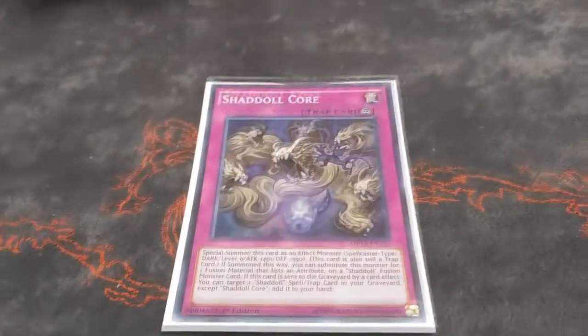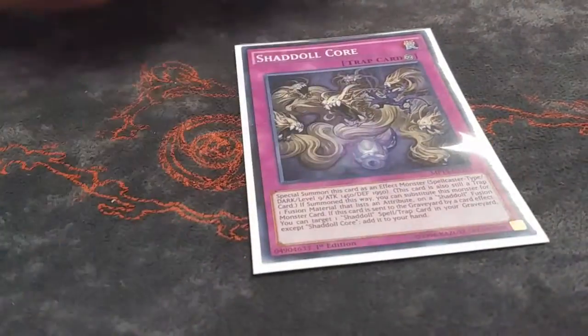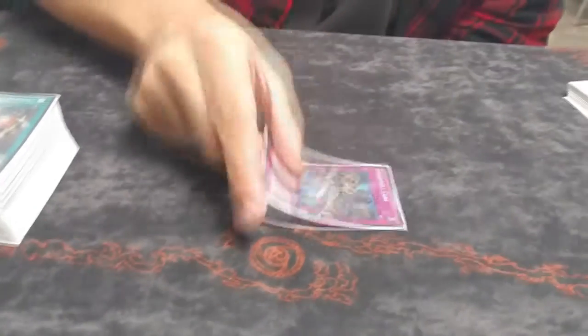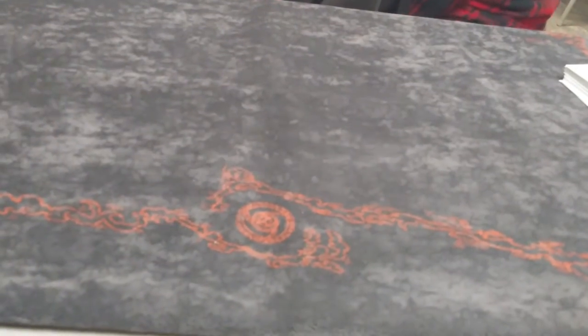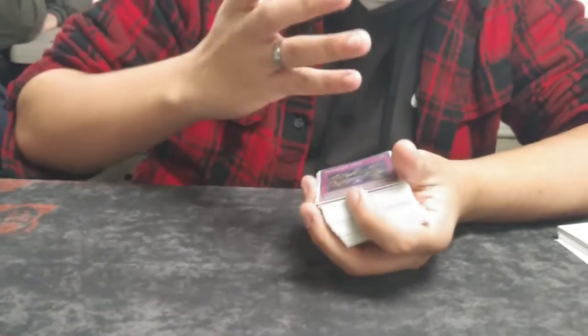The one trap was Core — if you fuse with Squamata and a Light it searches El Shaddoll Fusion by sending Squamata, then Construct sends the fusion so you add El Shaddoll or whatever you need. Also if you brick, it's another Shaddoll monster since its field effect lets you special summon it and it's treated as any attribute for your Shaddoll Fusion. That's the main deck — 47 cards. I haven't decided what to cut because every card is a combo card, and siding is a pain since everything's a combo card. Playing 47 lets you side out the extra copies you don't need.